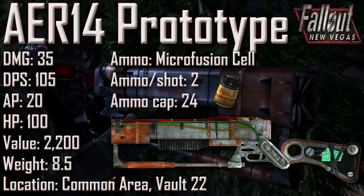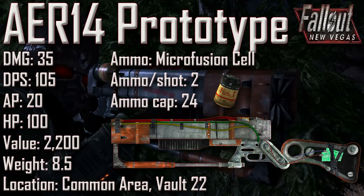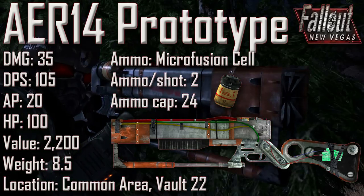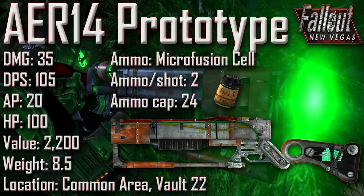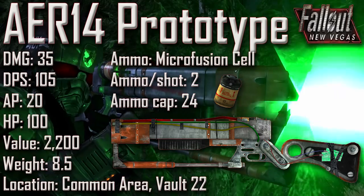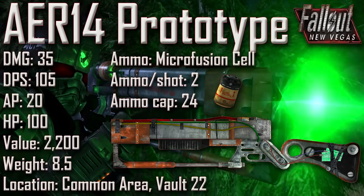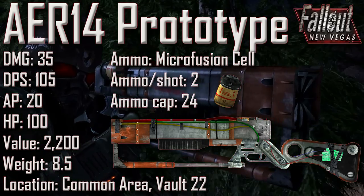For the next rifle we have the AER 14 Prototype with a damage of 35, a DPS of 105, an AP cost of 20, an item health of 100, a value of 2200, and a weight of 8.5. Ammunition uses the micro fusion cell, ammo per shot is 2, and the ammunition capacity is 24. The AER 14 Prototype can be found in the common area of Vault 22. Go to the fifth floor pest control and enter the stairway door to the common area, which is to the right upon exiting the elevator. It has a lock with a difficulty that varies according to the player's level.